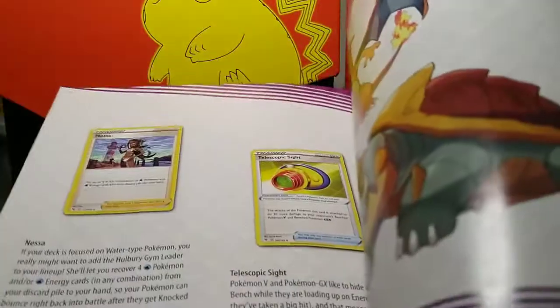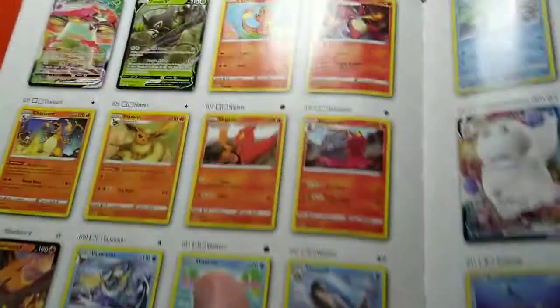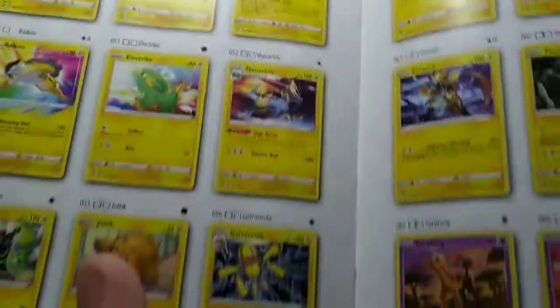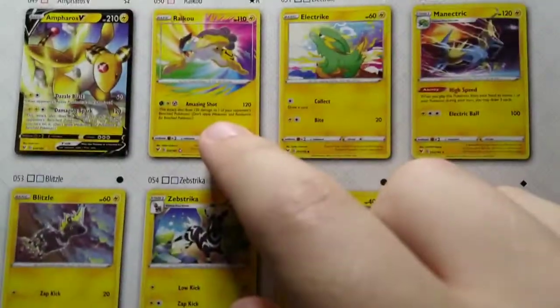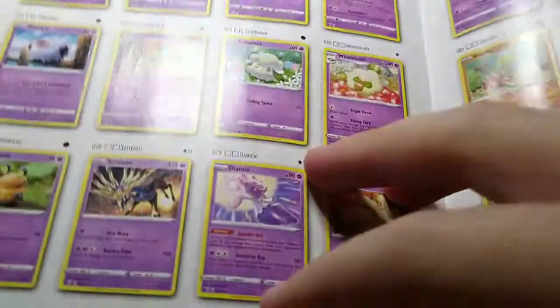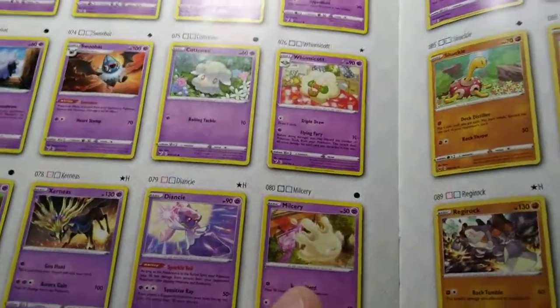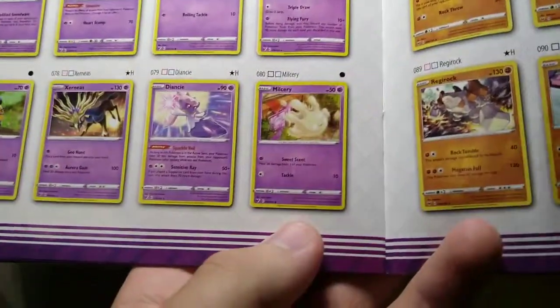There's a booklet in here. Orbeetle V - I do not have that. I think I have the Amazing Rare Celebi on its way - I bought it as a single. I want that Jolteon; if you've seen my other videos, you know Jolteon's one of my favorites. There's another Amazing Rare - the Raikou V. I'm still relatively new and don't know what's in every single Sword and Shield set.